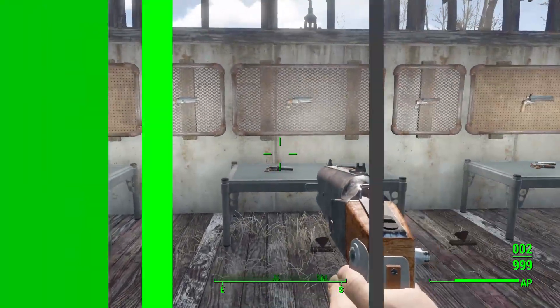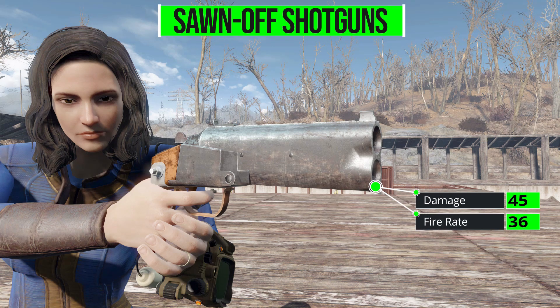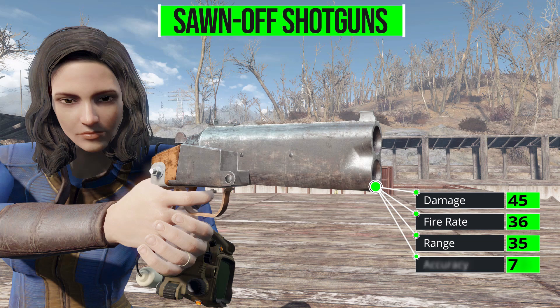Let's jump on over here and have a look at what we get with the Sawn-Off Shotgun, which in its most standard form will do 45 damage with a shotgun shell, with a firing rate of 36, range of 35, accuracy of 70, and a weight of 3.7.